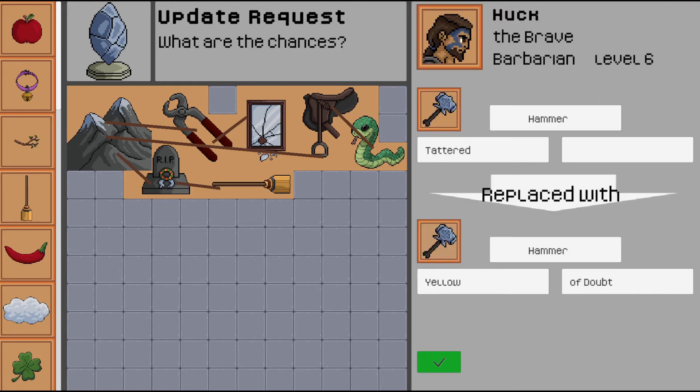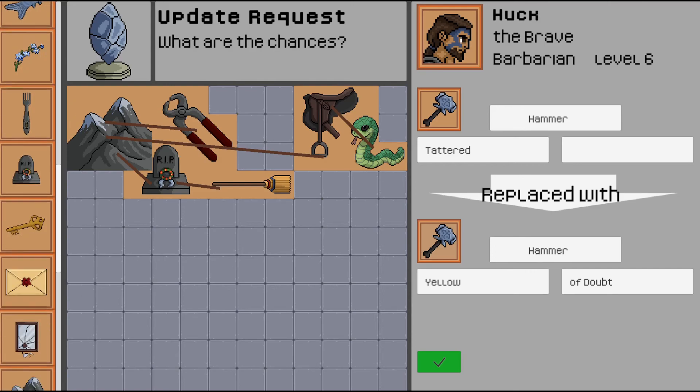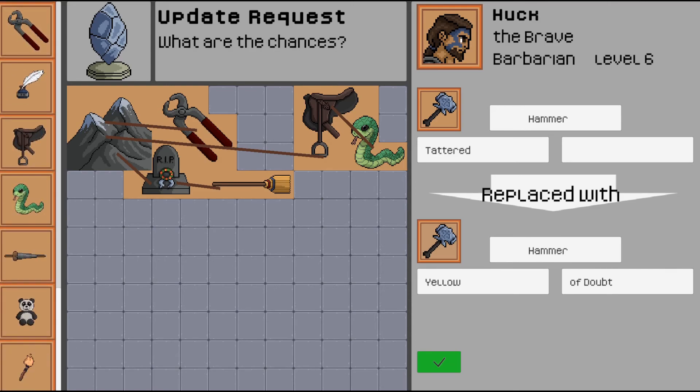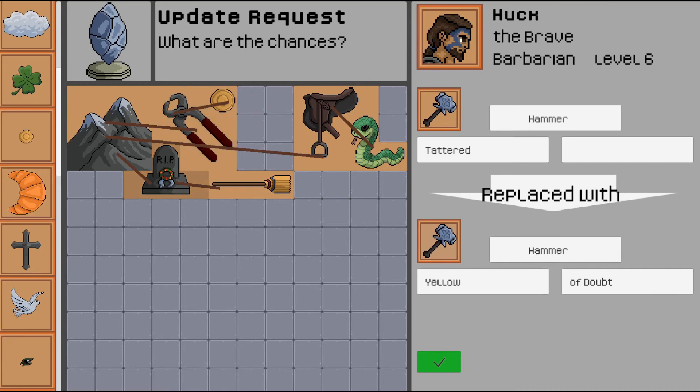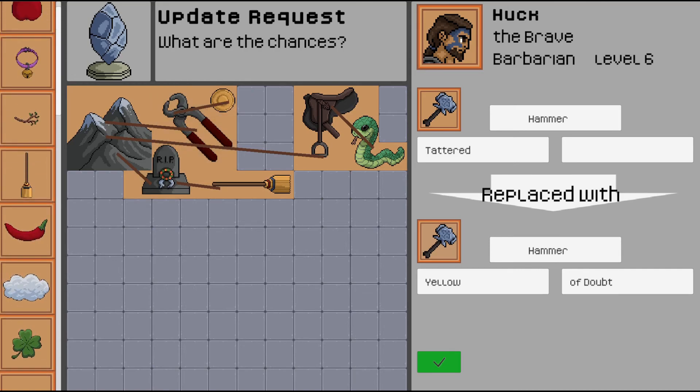Okay, we have an update request. He wants to replace his tattered hammer with a yellow hammer of doubt. Our hammer was this plier, so we can keep that, but now it's not tattered anymore — so we have to remove this mirror. We have to replace it with something yellow and something that represents doubt. For yellow, we can use that coin, so let's take this and relate it. And for doubt, I guess a cloud? That would kind of make sense. We can flip it this way — yeah, that might work. All right, let's go with that.